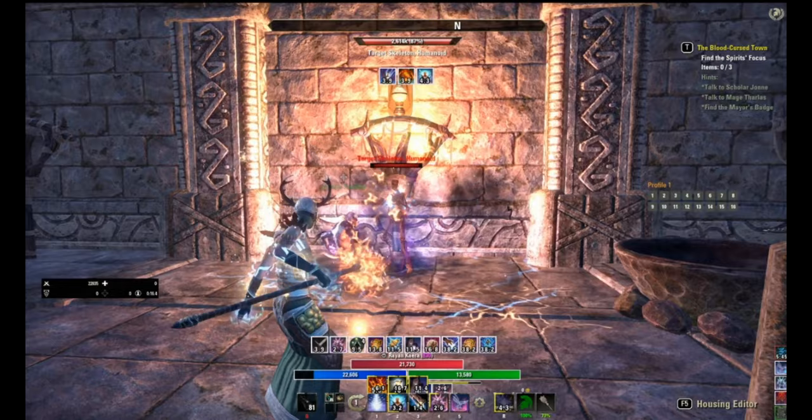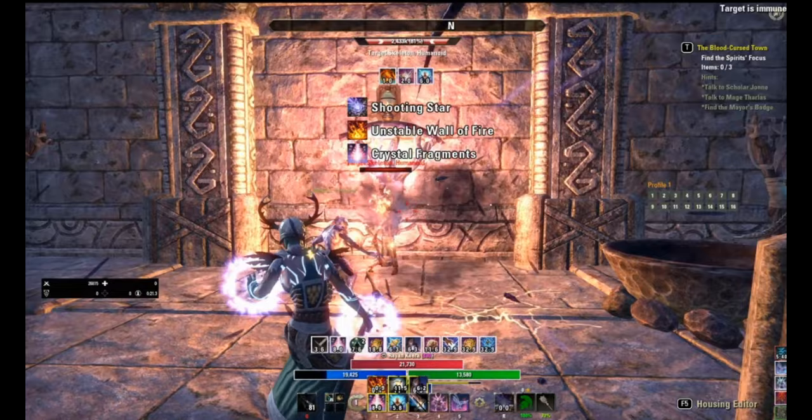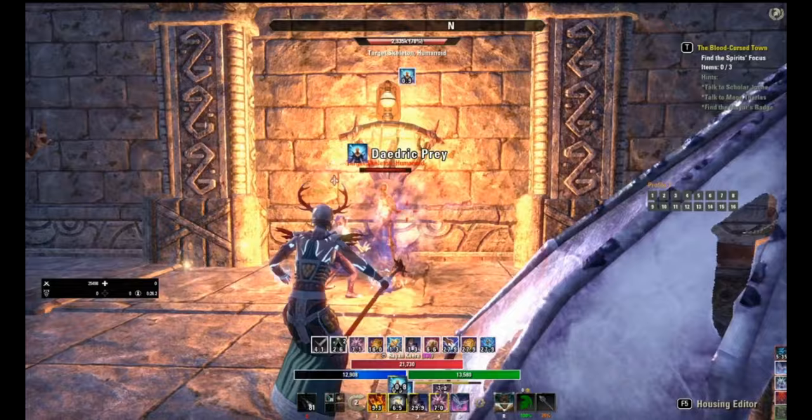So let's start with what a parse actually is. A parse is just a snapshot of your DPS in an ideal scenario. This allows you to let other people know roughly where you stand and what content you can handle effectively.